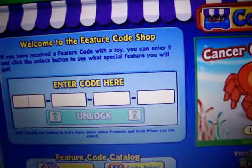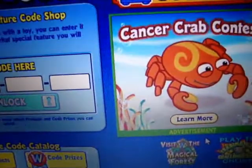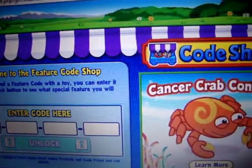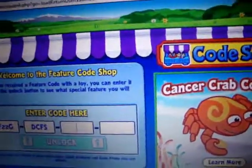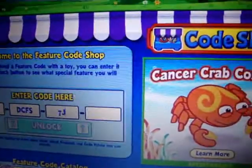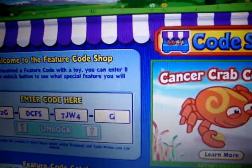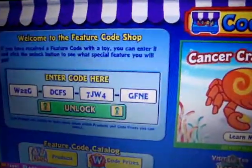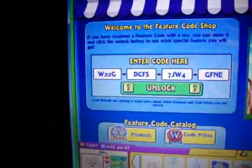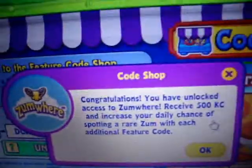Here I am at the feature code shop and I just get stuck typing. The code is 7JW4JFNE. So now we click unlock.